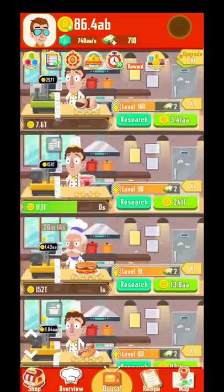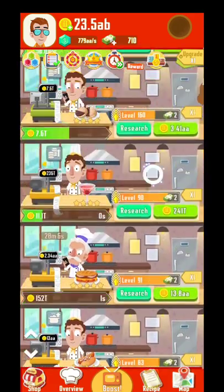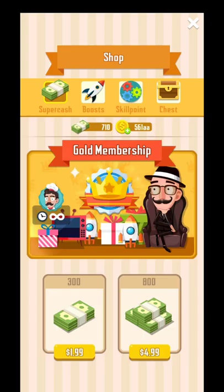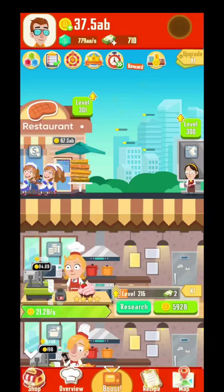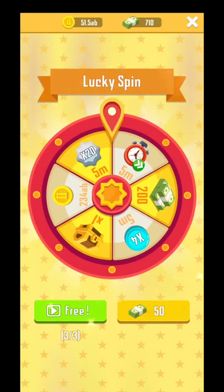If you guys know what happens after prestige, drop a comment on the channel and let us know. Also guys, don't forget to hit the subscribe button and hit the like button — help me grow the channel and help me make more videos with different kinds of idle games. Over here we have the chests. You can buy different kinds of chests with dollars, and the silver chests will be refreshed every 4 hours. From the silver chests you will get different kinds of clothes that you can put on your boss.